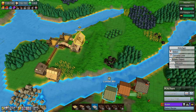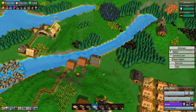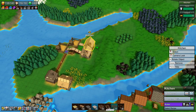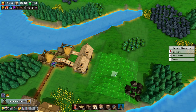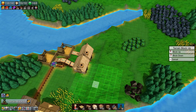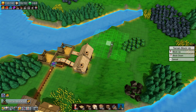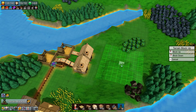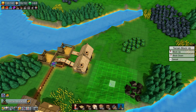We need to get a conveyor belt from here all the way over to the food market, but that's not a big problem so let's just do it. I think we're going to need to do a little bit of landscaping again, so we'll just take this down to ground level.